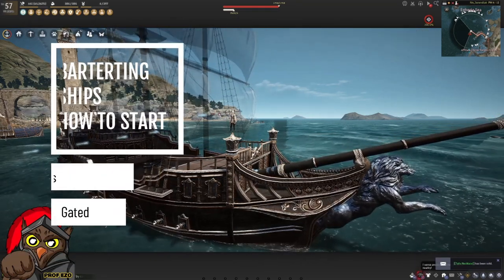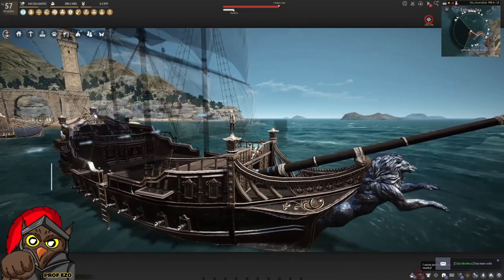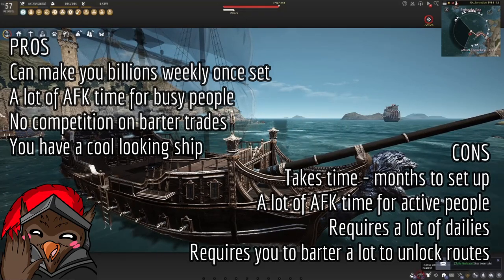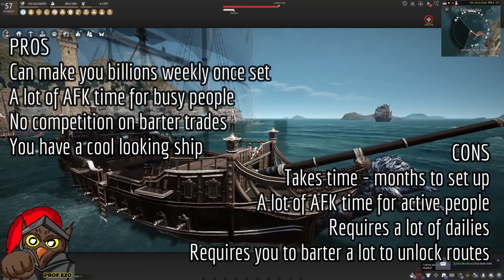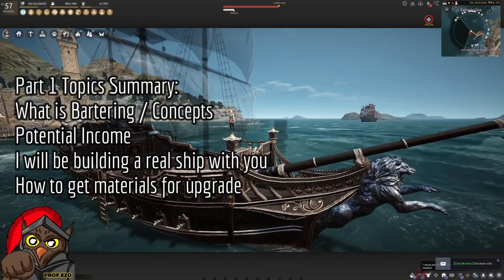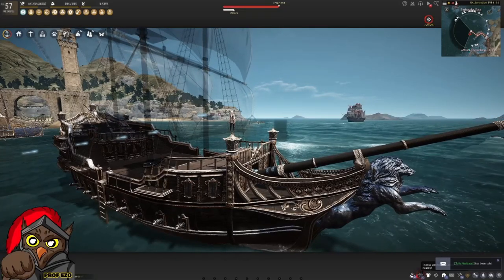Hello everyone and welcome to the video. I made this specifically for people that are interested in the barter life skill and for those that want to get these big ships called the Karaks. I want to go over the concepts and provide more details and short summaries of what to do and why you should do it for this life skill. I hope by the end of the video you will be able to make your own ship, understand more of the process, develop your own style in bartering, and get those silver gains into your storages.